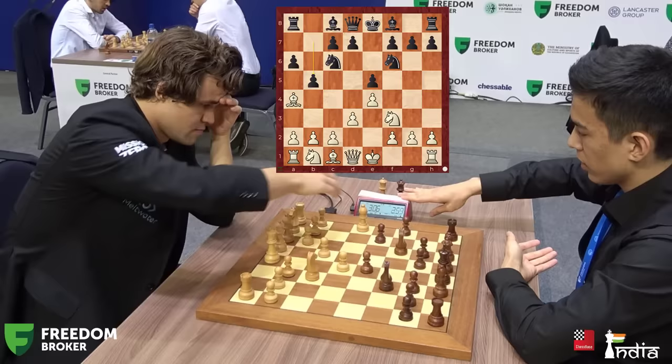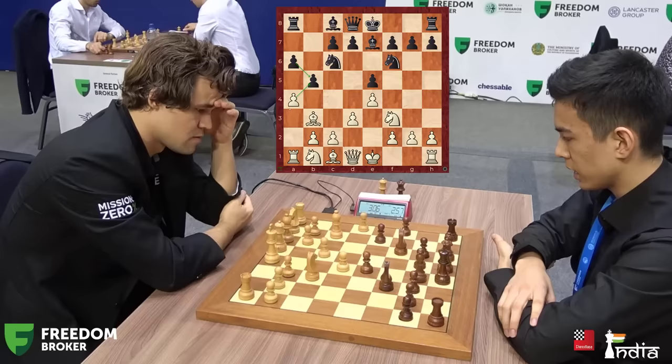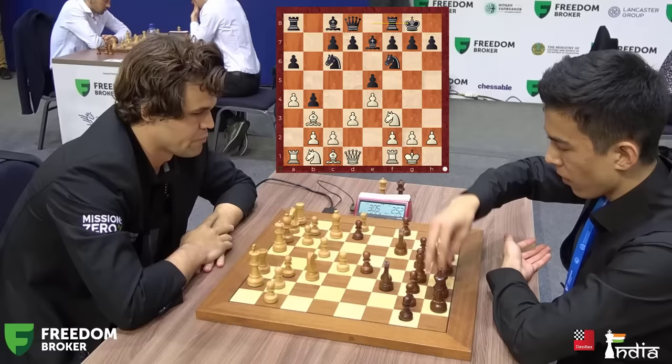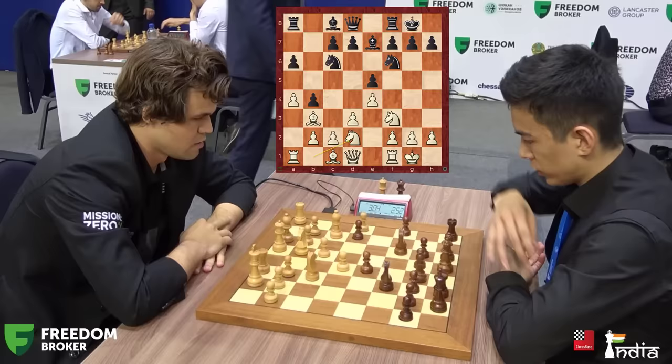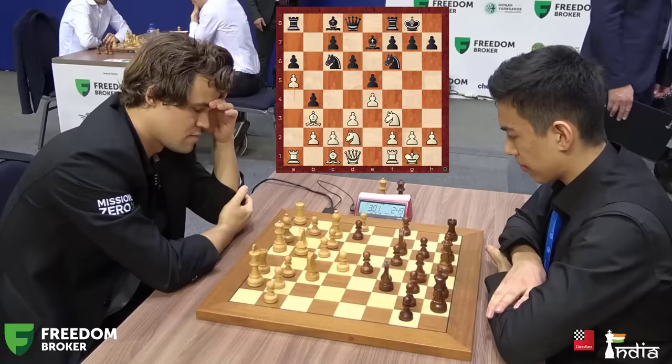Magnus plays the super solid 5.d3 line and b5 is played by Nodirbek. The bishop moves back and is developed. Both sides getting ready to castle, but first a4 is played. White is threatening to take because the rook on a8 is undefended. Nodirbek pushes the pawn and Magnus castles. So does Nodirbek. The knight jumps to d2 — typical development. d6 is played by Abdusatarov, and now Magnus breaks with c3. Another move could have been a5, fixing the two pawns there, but Magnus decides to play c3.